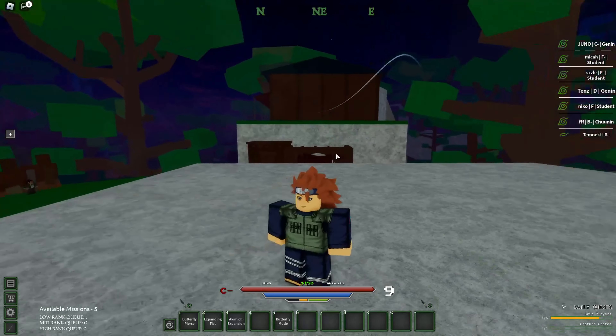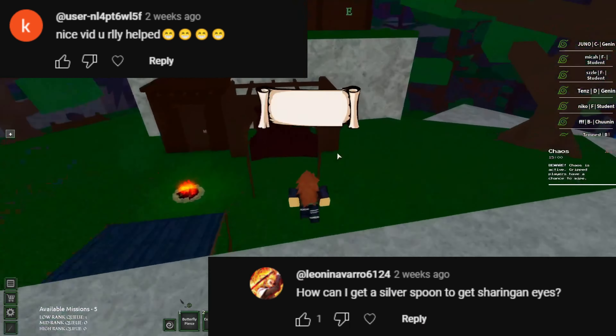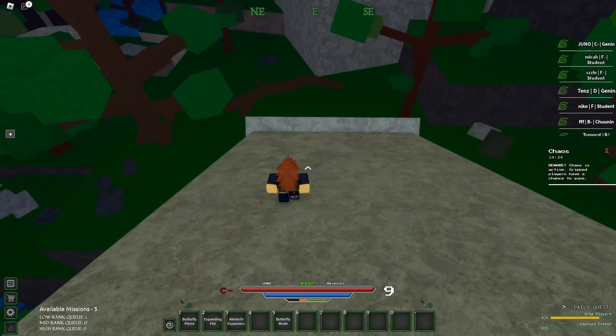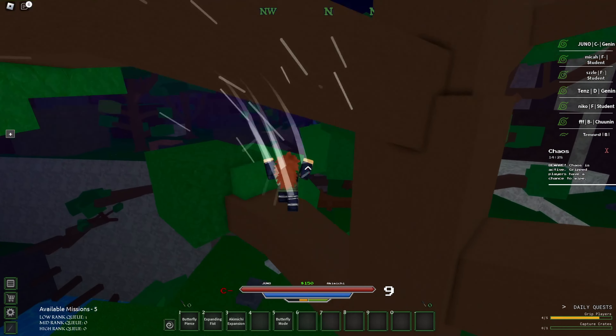If you clicked on this video you're probably looking for the spoon, so I'm going to show you the location. You want to start at this bandit camp, head over to this white rock, and you'll see these wooden pillars over there — that's where you need to go. Just follow where I'm going and it will take you right to the spoon.